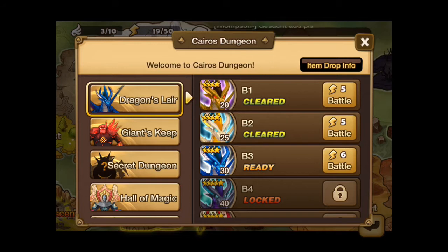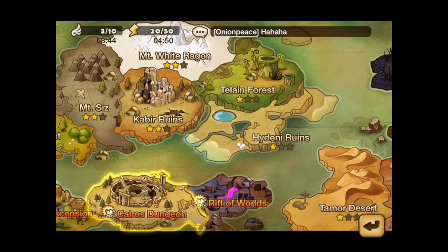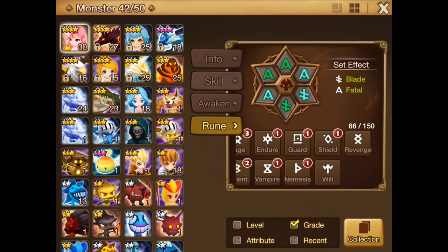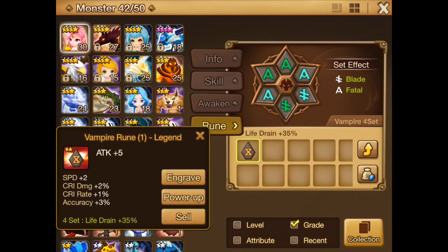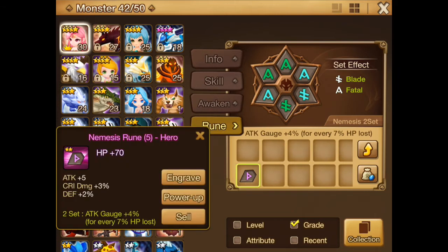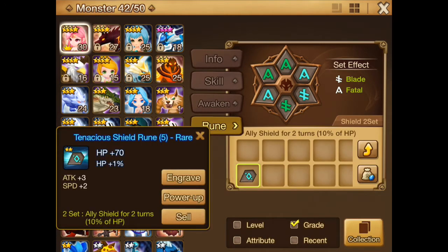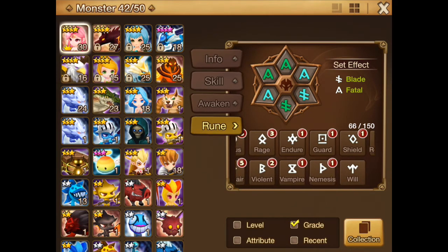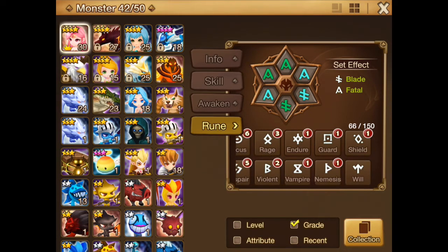So I have been getting some of the more special runes, though not enough to make a set yet. I can just show you: one nemesis rune, a shield rune, and a vampire rune — actually a legendary vampire rune. Only 2 stars though, and the shield rune was also a 2 star. So probably only 2 stars available, though you might have a small chance of a 3 star. But we are getting them.